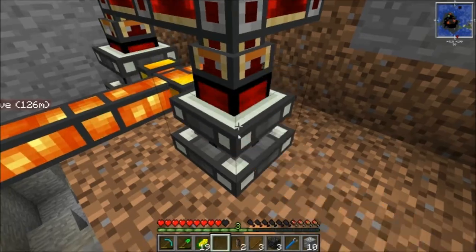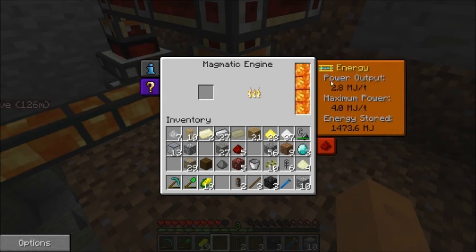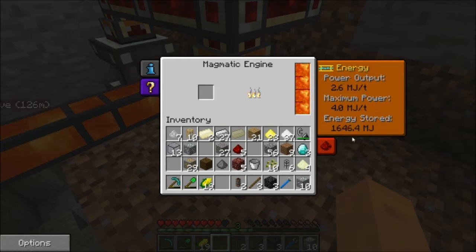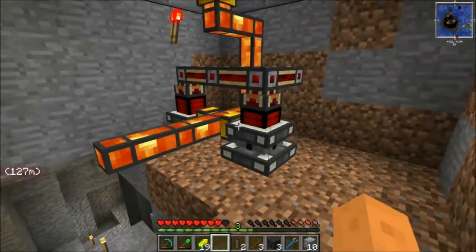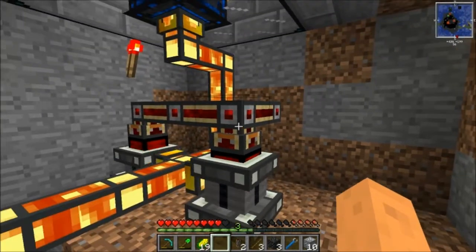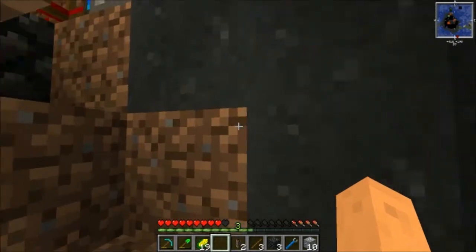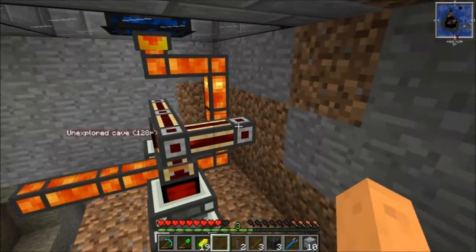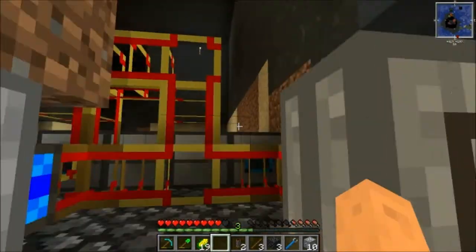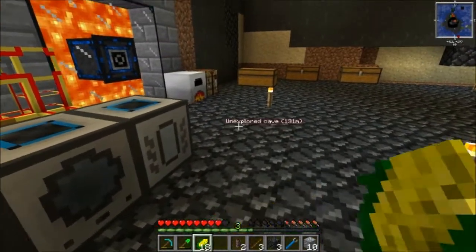Also, these engines have an interface on them so you can tell how much lava is in there and how much MJ they're producing, and how much energy is stored in them. Also if they do get stuck — because they do get stuck every once in a while due to like an overload — basically all you've got to do is just hit them with a crescent hammer or a wrench and you'll have yourself all fixed up again.